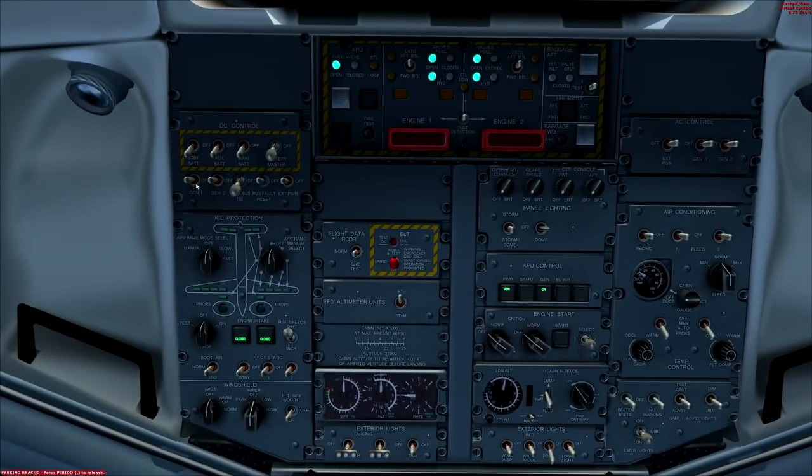Demisters — turn them on otherwise it suddenly gets very foggy. DC control panel battery switches were already done in the power-up flow. Generators one and two — on. Now working down the panel: main bus tie is tied, ice protection panel airframe mode select is off, engine intake doors are both closed — you can tell from the green lights. Ref speed switch is off — if you run into icing conditions you turn that on and it increases your V-ref speeds, very useful to know when coming in to land.